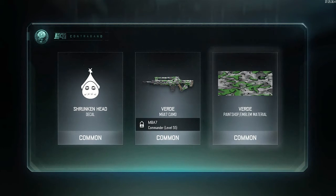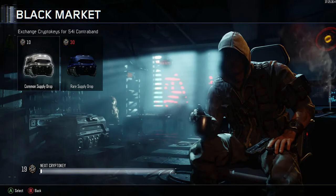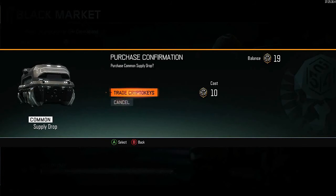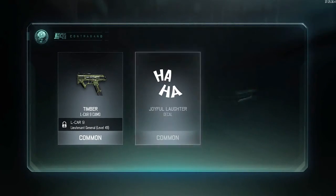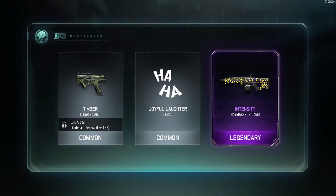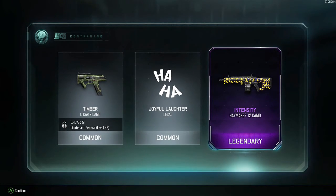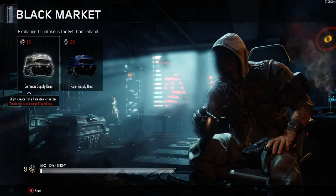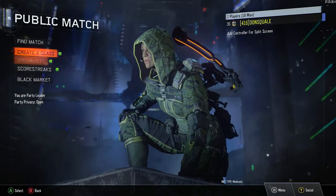Shrunken head decal — that's looking sick. That Verdi paint shop emblem material, I'm liking that — I'm probably gonna use that before the other green one. This is gonna be our last supply drop. That Haymaker 12 camo — that's sick! What I wanted to do was save up a whole bunch of crypto keys so we could do a big drop like this all at once.